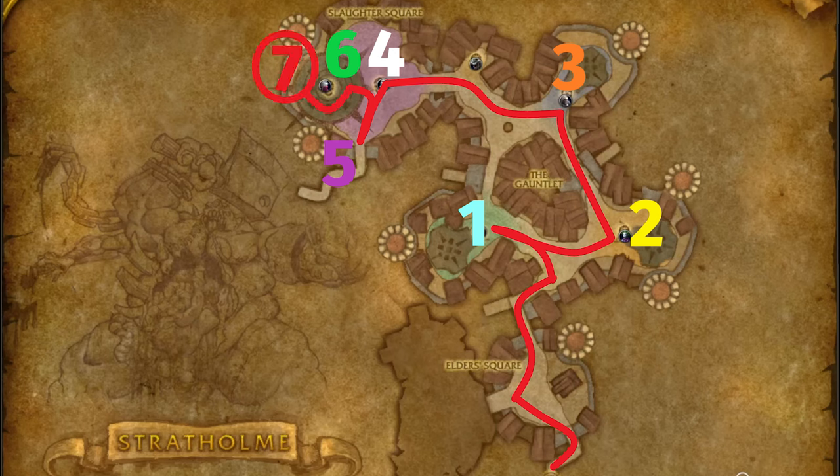After they're dead, a back gate will open within, where you can find Rivendare himself. Take him down, loot his corpse, and then run out the exact same way you came back in. Don't take the western gate back, as it will lock you in for about 20 seconds while rats just sit there and annoy you. Just run back out the way you came.